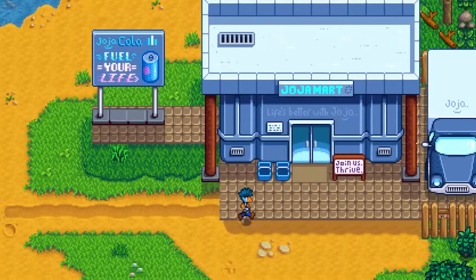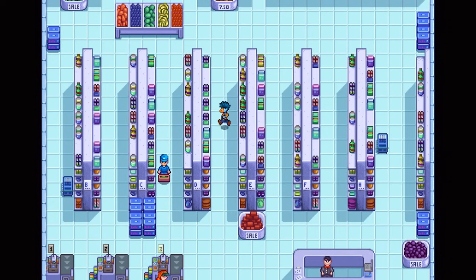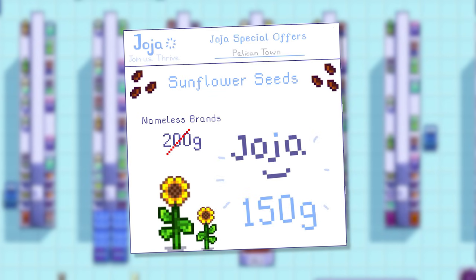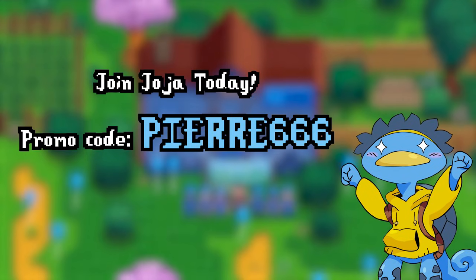While that's simmering, this video is brought to you by JojaMart. JojaMart is the best place to shop for seeds and other items — they have stores all around the valley and I especially like the Pelican Town location. With competitive prices and friendly staff, JojaMart really is the superior choice. Join the Joja family today and use promo code pierre666 with your first purchase.